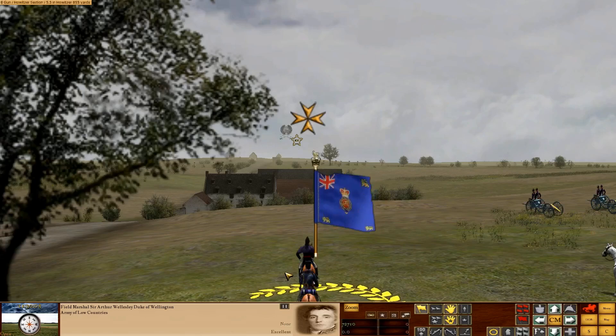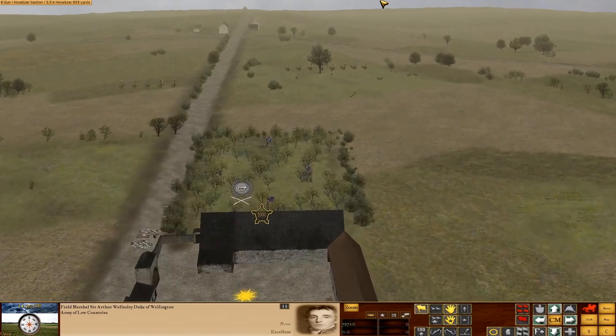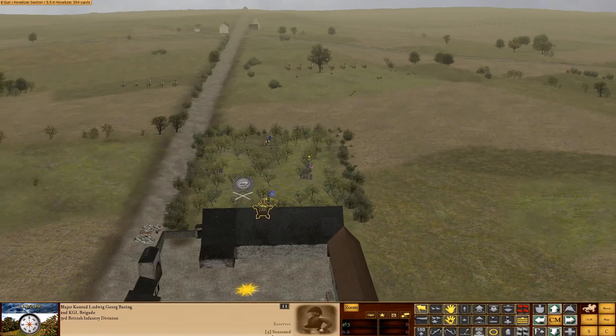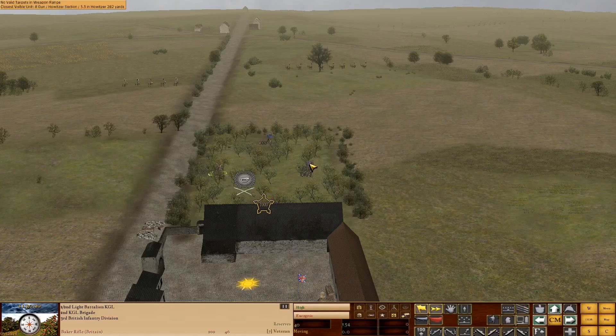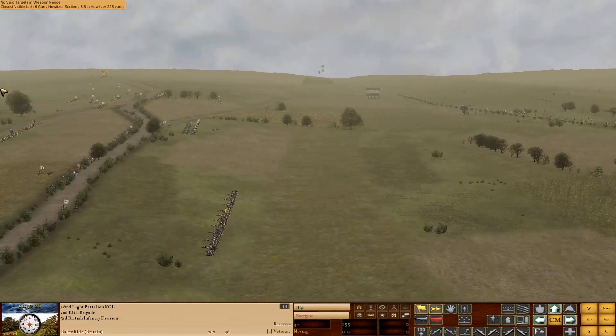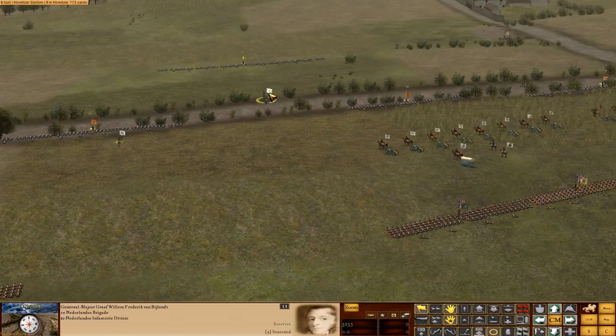Here is the Duke of Wellington with 72,710 men. The situation report says Blucher will support you, the French army appears to be forming for an attack, and the men are confident. All officers are on TC. The first thing we're going to do is grab the King's German Legion units and move them into La Haye Sainte to start earning points. Then we'll pull the frontline troops off the ridge before the Grand Battery unlimbers.